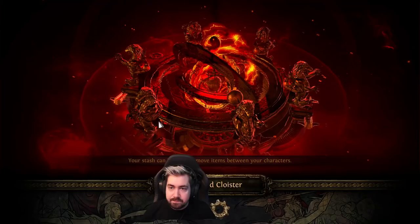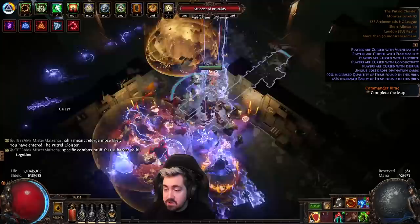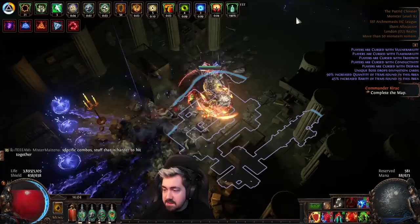Here we have a Vaal Pyramid with a stack of divination cards — there are really, really good things you could get. Every time you do a map, you also want to check the store they're selling. There are some maps that are just really good, with things like 10 strongboxes for cheap, especially if you have all the strongbox nodes. The stack of divination cards is the best.